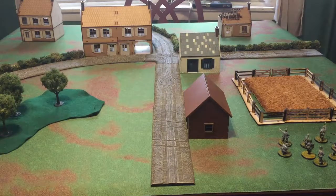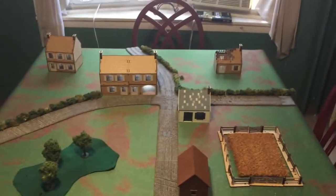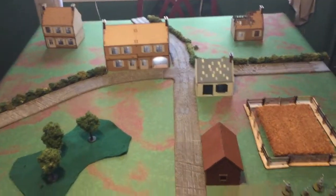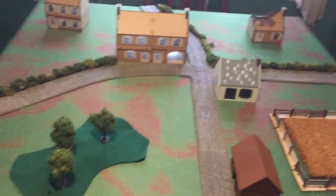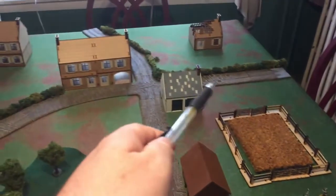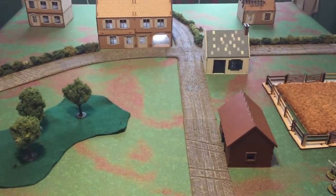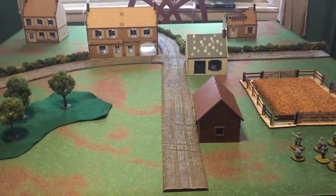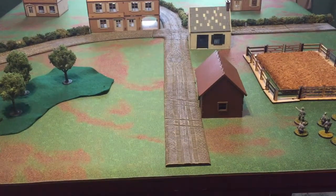Here we have a standard 4x4 table set up — which is what we play our smaller games on. You can see I have several different types of terrain laid out: some woods here as area terrain, some hedges, some fences, some buildings. It's always good before you play your opponent to determine exactly how you want to play a certain area. As far as those woods, they can just be light woods and area terrain giving light cover, or they could give you dense terrain. So it's always good to figure out how you want to play it.